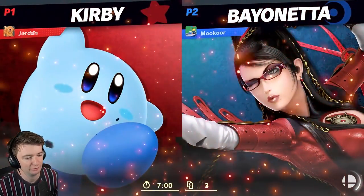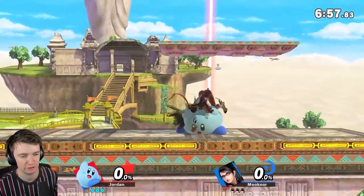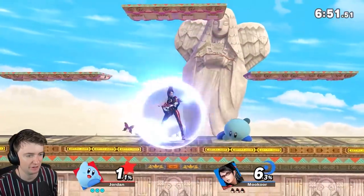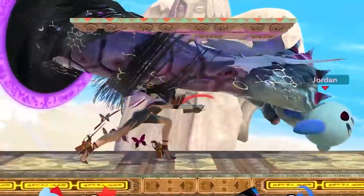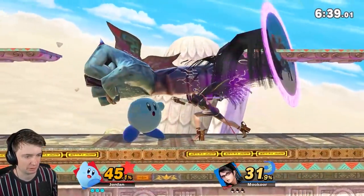At this low GSP level, a lot of it is that they will not be using shield and they won't know how to deal with shield. See how they just did that straight into my shield? People at this GSP level just never do run-up grab. They're just spamming so many attacks holding forward. This game should be a bit of a walk in the park.